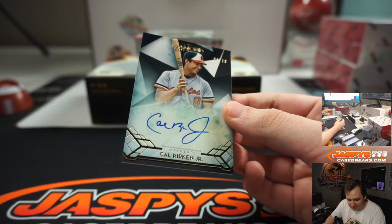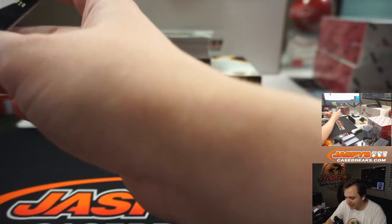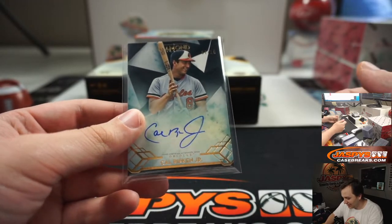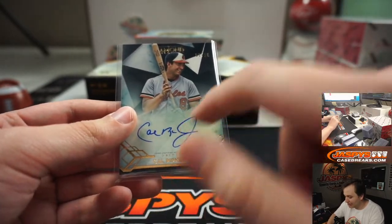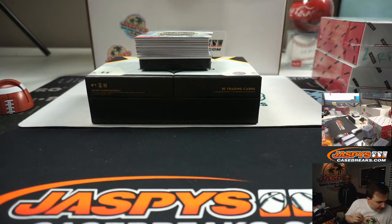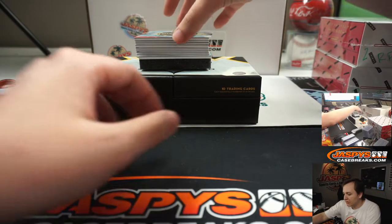He's kind of changed his auto up a little bit the last couple years. He has this R in there now. Used to be, I think, Cal and then J. Changed it up a little bit. Got to throw the R in there. Yeah, maybe he just knew this is a high-end set — he's like, these guys aren't messing around. The people want more letters. All right, so that's the first card.